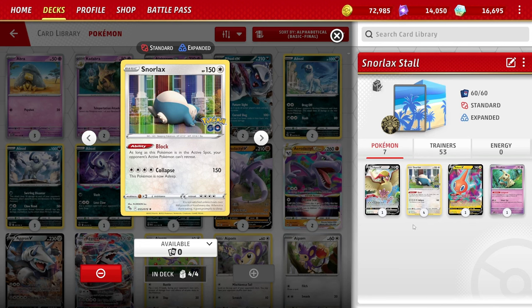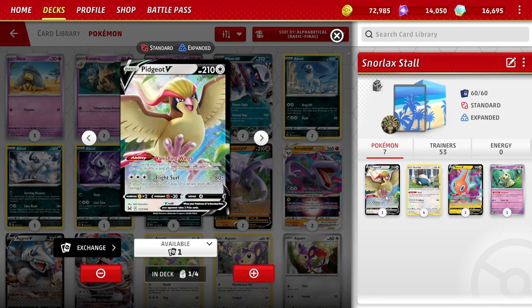One of the things with the Stall deck is you need to go infinite, and Pokémon has made that as easy as possible. We play one copy of Pidgeot V with the Vanishing Wings ability: once during your turn, if this Pokémon is on your bench, you may shuffle it and all attached cards into your deck. So once you're down to one last card, draw Pidgeot V, play it on the bench, shuffle it back — now you have a card to draw next turn. Infinite deck, the easiest loop imaginable.